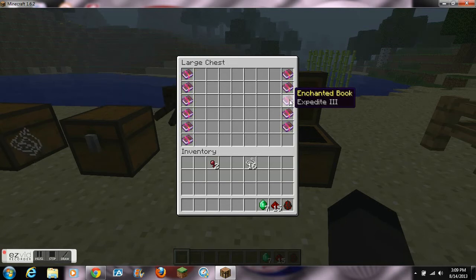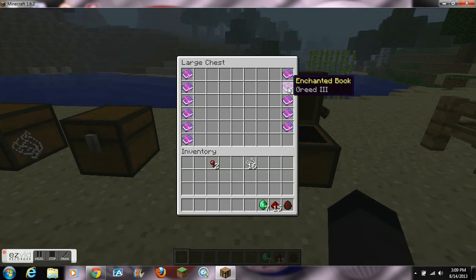Expedite can be placed on the Master Sword and it lets you control time in Minecraft. Every time you right-click it makes time jump forward — level 1 is 50 ticks, level 2 is 100, and level 3 is 150.